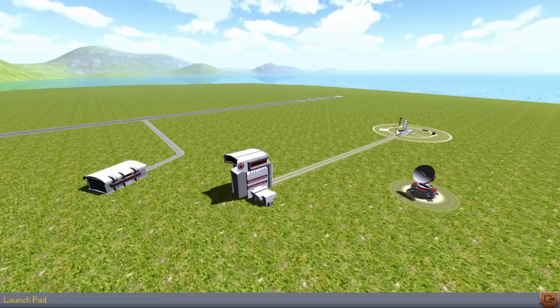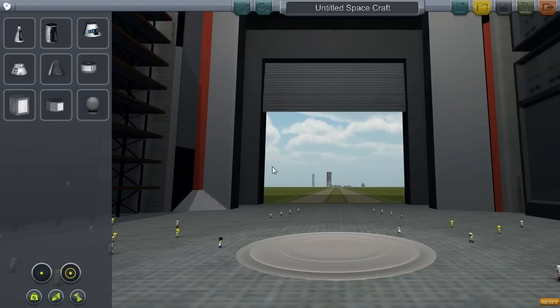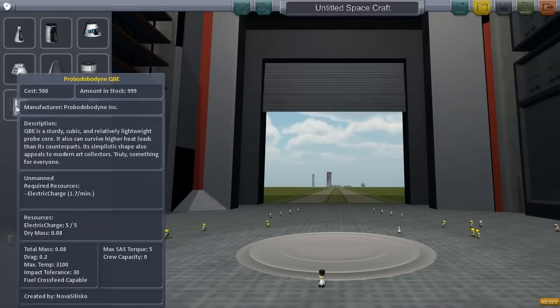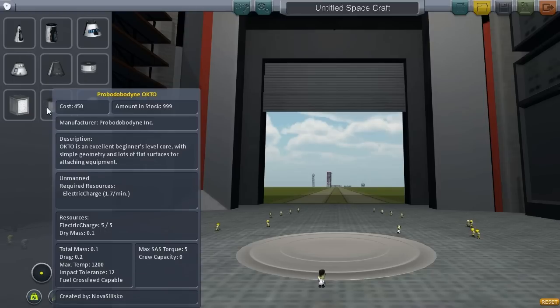For today's episode, I think what we're going to do — I've heard it called a few different things — I think I've kind of settled on calling it crossfeed staging. I don't know if that's the correct term for it, but that's what I'm going to call it. So we're going to build a rocket that uses crossfeed staging from scratch, and then I am going to try to put a communications satellite into geosynchronous orbit.